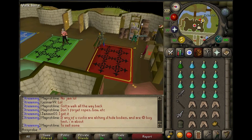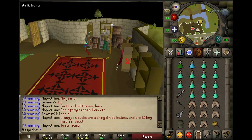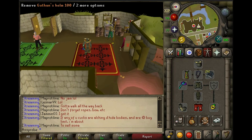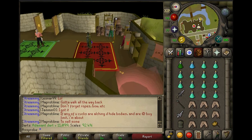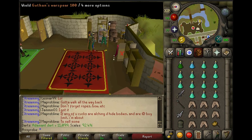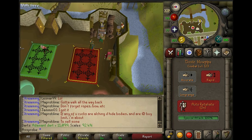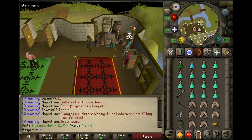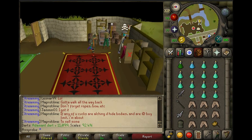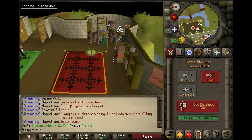Hey, what's up guys, Stegalord here. I'm gonna show you guys how to get the most out of your trip when you're going to the Demonic Gorillas. Pretty basic setup — make sure you have the toxic blowpipe, your Guthan's top. You can either use Arclight or a whip, really doesn't matter. If you don't have the SGS that's fine too. You might want to reconsider how many prayer pots and sharks you're taking. You can use the Royal Seed Pod — should take you to the Grand Tree.